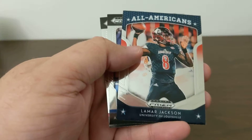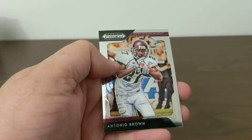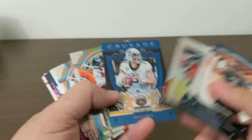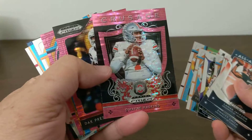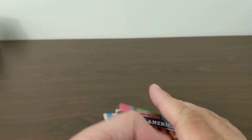Fournette, Odell, Lamar All-American — do I have this? I'll set it to the side, I don't remember. Antonio Brown. Alright, thanks for watching this retail break. We got Trey Lamar — he's a linebacker if I remember right, that's our auto. Blue Lock Prism, Montgomery. Prism, prism, pink prism or pink pulsar Haskins — that's nice. Alright, thanks for watching, please like and subscribe, talk to you later, bye.